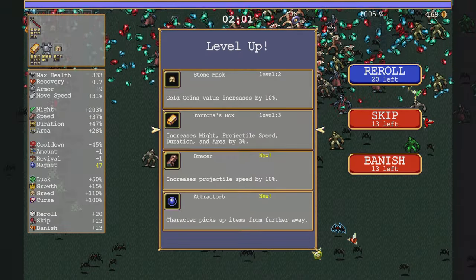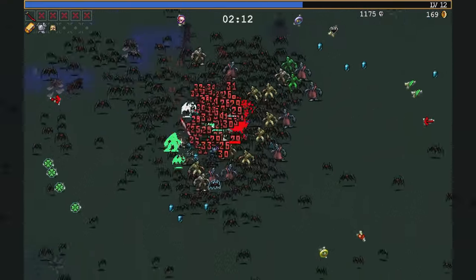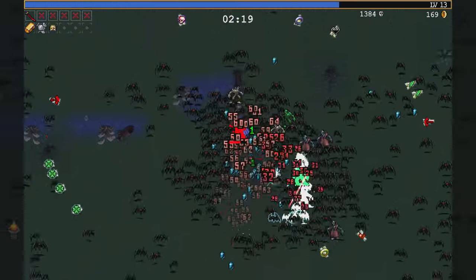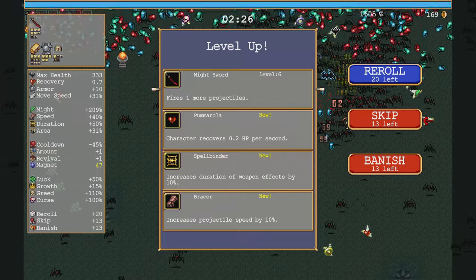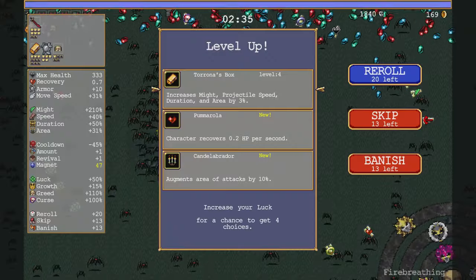Mudman weight isn't that much XP, so this is a somewhat more efficient time to do it over bats. Max out my armor — that'll be a good move. Swords going up fast. It's not good. Looks like I grabbed those skips and banishes and stuff pretty intelligently.